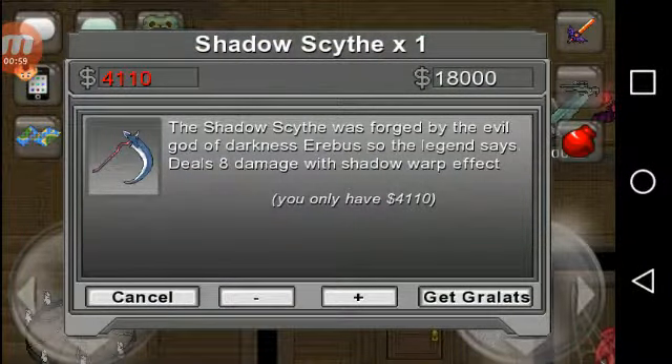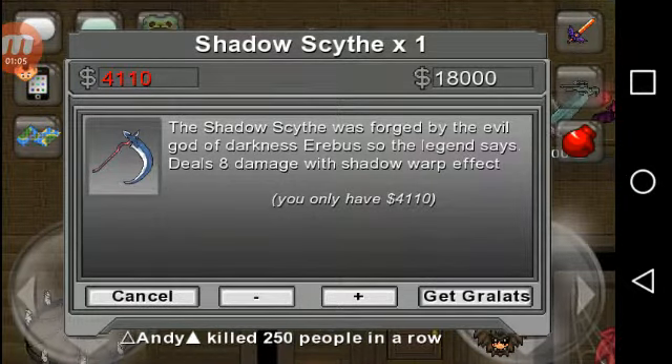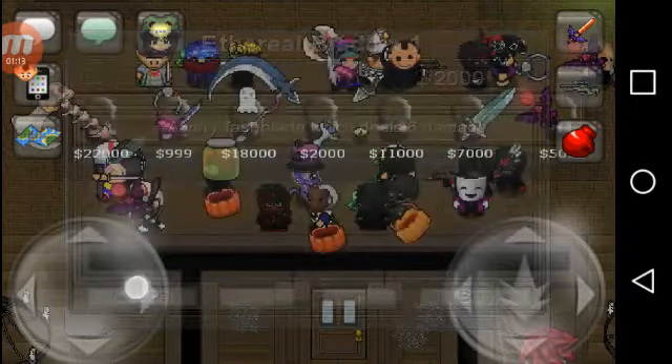Shadow Scythe — the Shadow Scythe was forged by the evil god of darkness, Erebus, so the legend says. Deals 8 damage with the shadow warp effect. Costs 1,800 Grawlitz. Ethereal Blade — a very fast blade which deals 6 damage. Costs 2,000 Grawlitz.